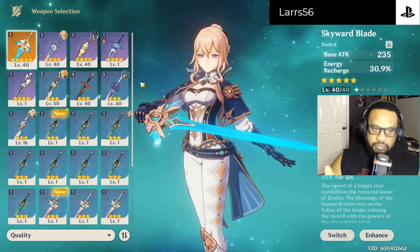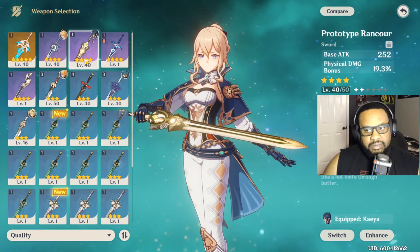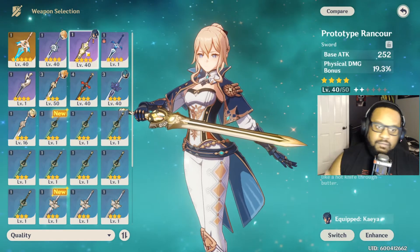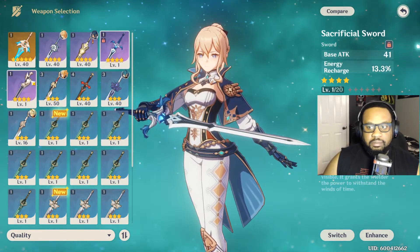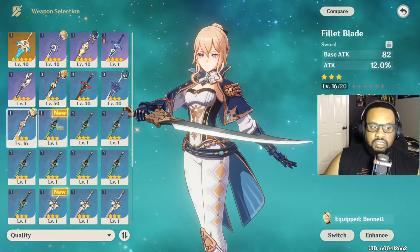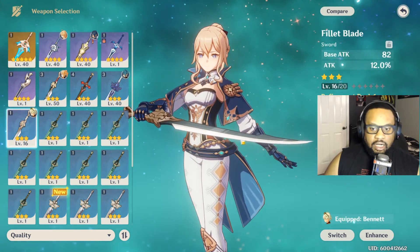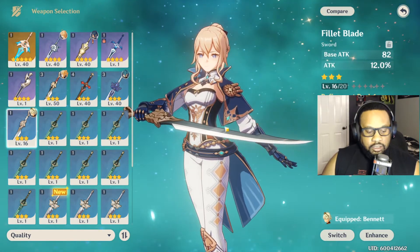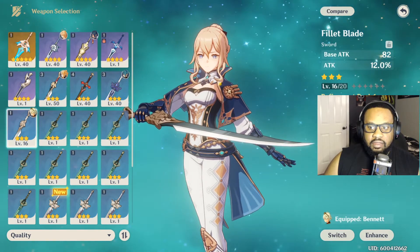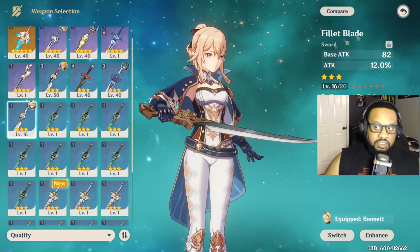So we're looking at around 260 attack damage, plus a 50% chance to deal 320% attack damage. Jean doesn't have any issues with energy recharge. I looked at my other blades to see what I could give her, but nothing really grabbed my attention. One sword I won't take off Kaeya - that's his sword, he's my first cryo boy, and he doesn't share. Going through the rest, the Fillet Blade just made the most sense. Originally it was Bennett's sword, but I'm switching Bennett to support, just using his fire abilities.